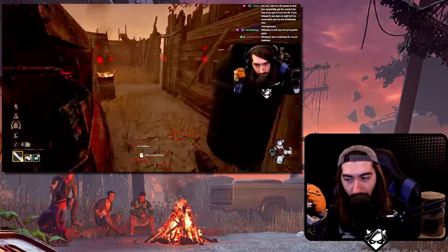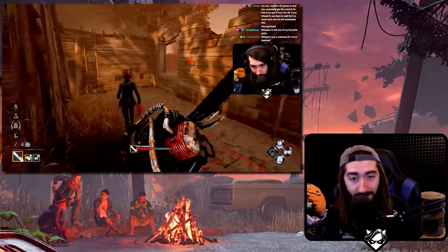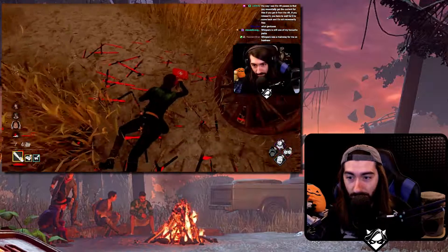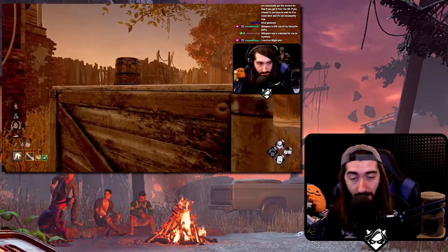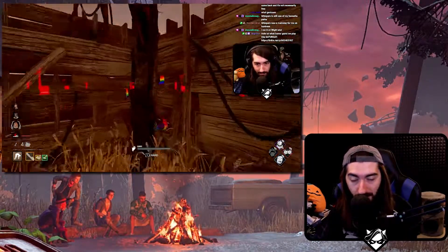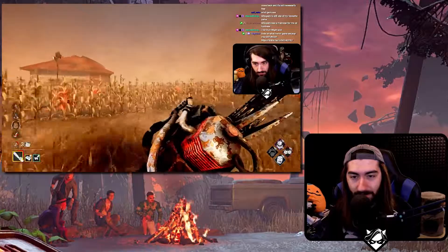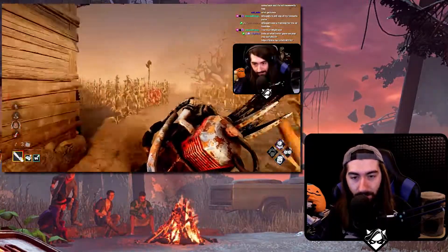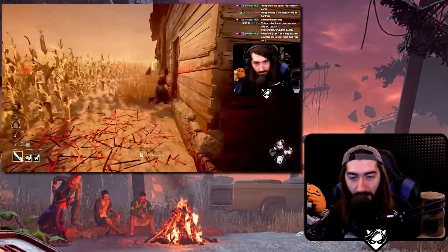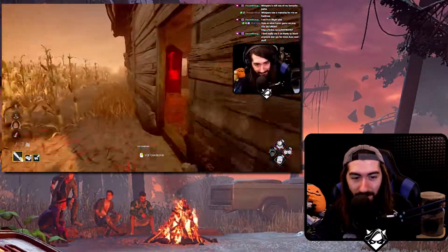Situations like that are so disappointing, especially because it affects characters who are based on skill and pulling off trick shots. Throwing a hatchet down a wall at a survivor at the exact right moment is a skilled play. Playing Billy and trying to chainsaw down a wall with double engravings without hitting it is a skilled play. Bubba coming around a corner without bumping is a skilled play. So this isn't removing something easy — it's actually conflicting with something that's typically hard to do, standing in the way of skillful, hard-to-pull-off plays.